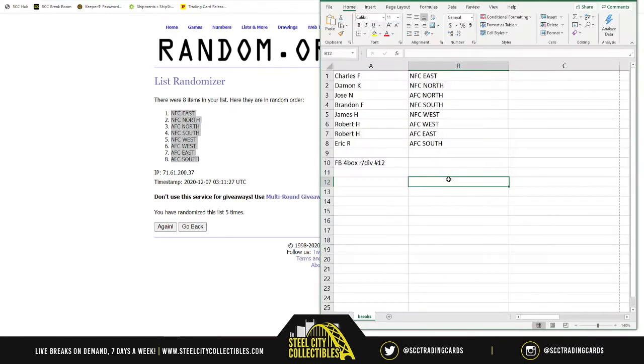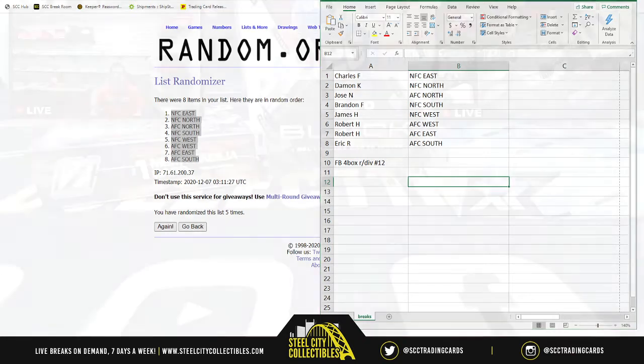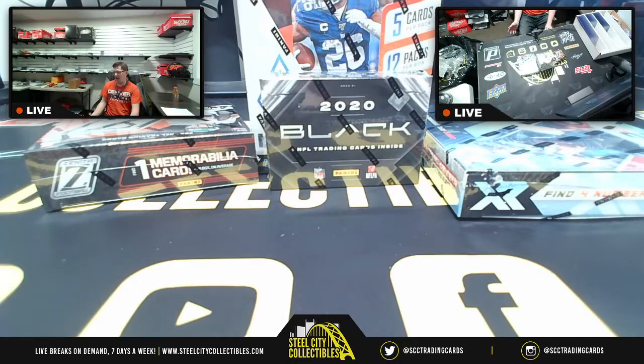Here are the division assignments: Charles gets the NFC East, Damon gets the NFC North, Jose gets the AFC North, Brandon gets the NFC South, James gets the NFC West, Robert gets both the AFC West and AFC East, and Eric gets the AFC South.